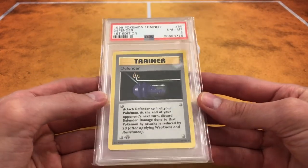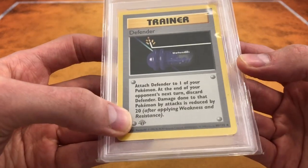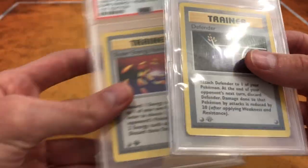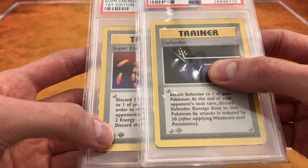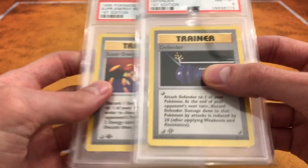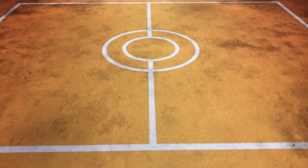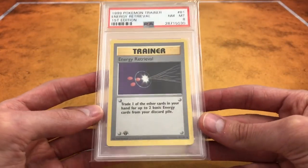Here we have a Defender, and this is a gray stamp. If you see the difference between the stamps — see the darkness in that versus the lightness there. So this is the Uncommon section. Energy Retrieval.